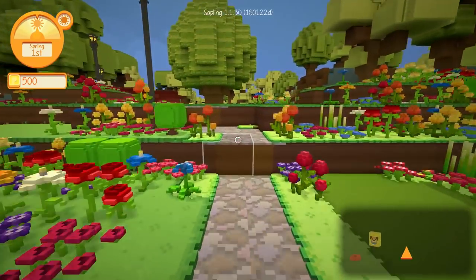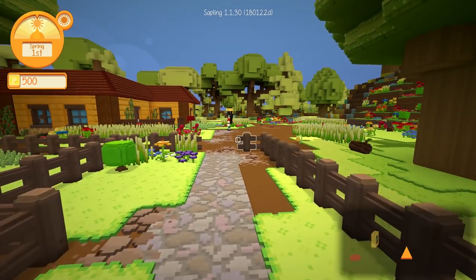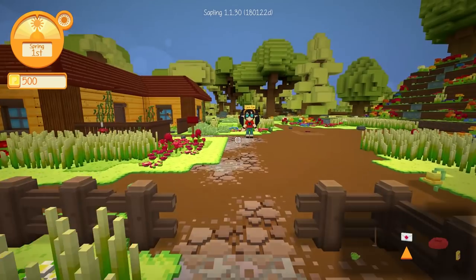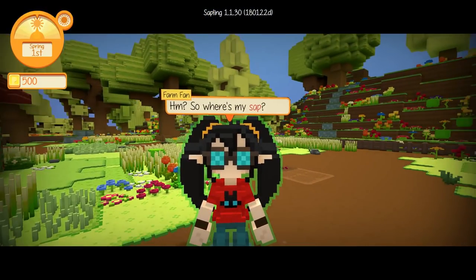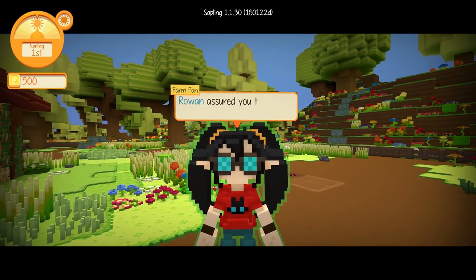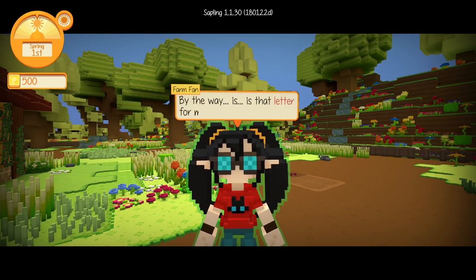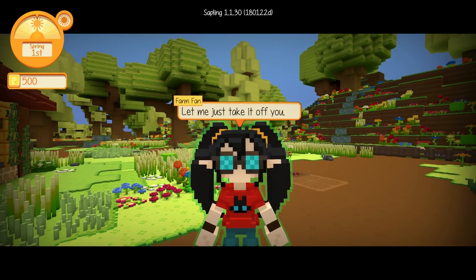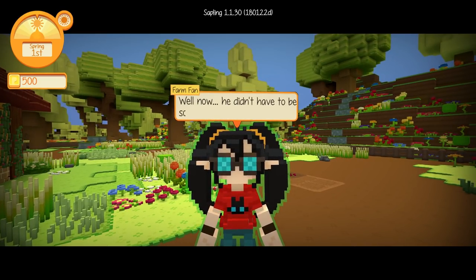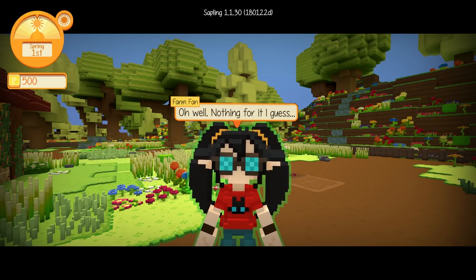Now let's hurry over and see if our new kitten is perhaps waiting for us here with Farm Fan. We'll get out that special letter that Rowan wanted us to deliver. 'So where's my sap? You don't have it? Rowan assured you that this was all you needed? Is that letter for me? Let me just take it off of you.' Well, he didn't have to be so blunt about it. Sounds like Farm Fan might have a little bit of a sap problem — I guess Rowan is trying to deter her from drinking so much. 'You're lucky I'm a kind-hearted person, or I might have withheld your pet in retaliation.'